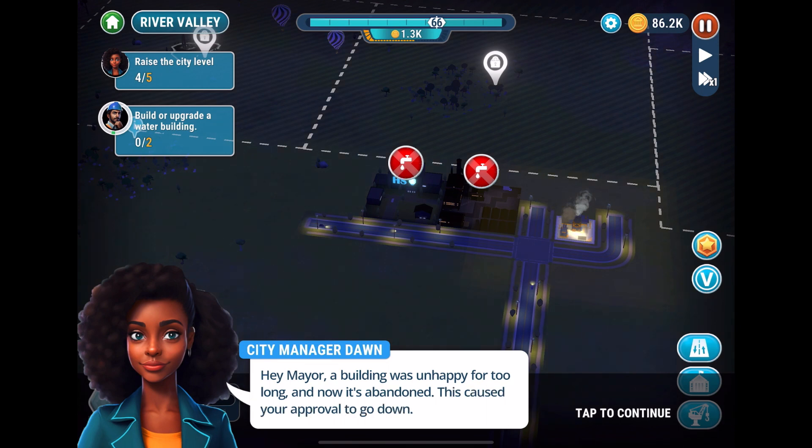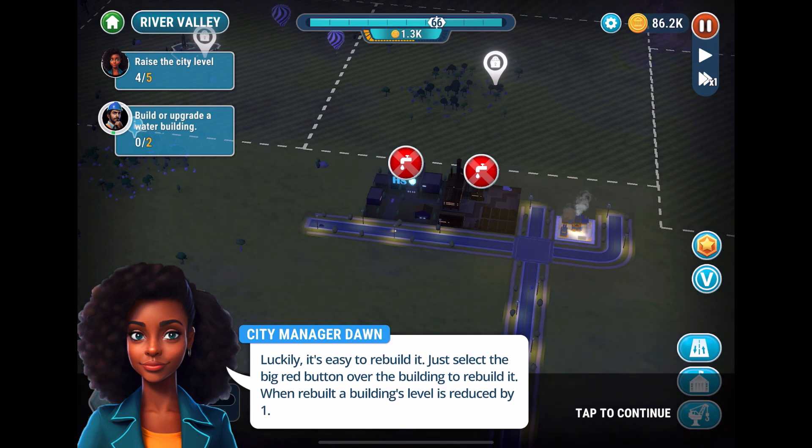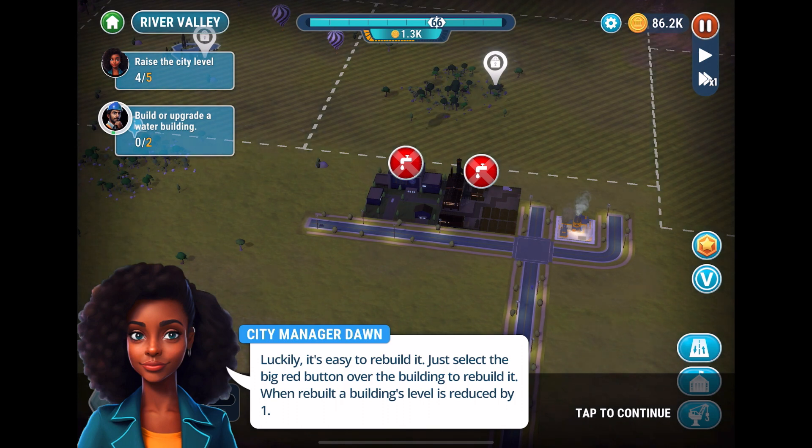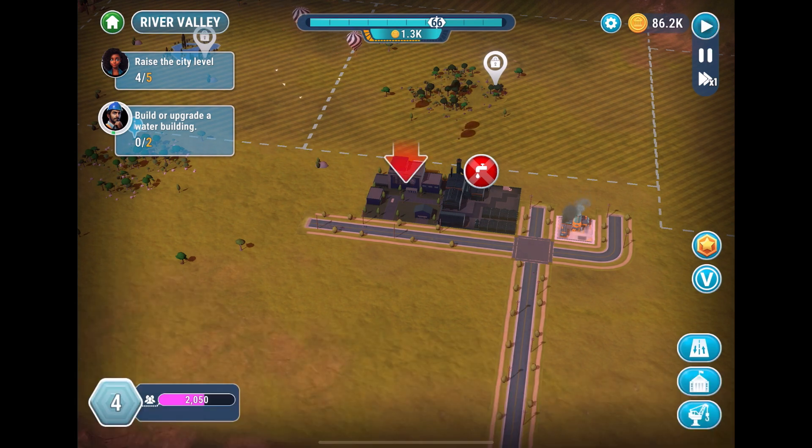City manager Don says: 'Hey Mayor, a building was unhappy for too long and now it's abandoned — this has caused your approval to go down.' Well, thanks for the bad news. It's easy to rebuild — just select the big red button over the building. When rebuilt, a building's level is reduced by one — gotcha.